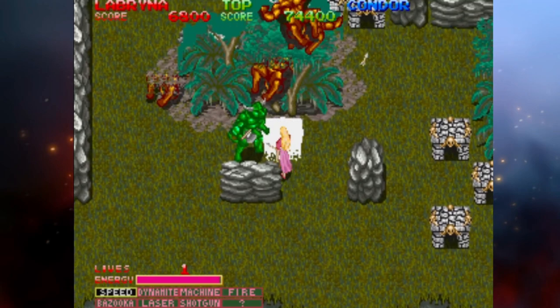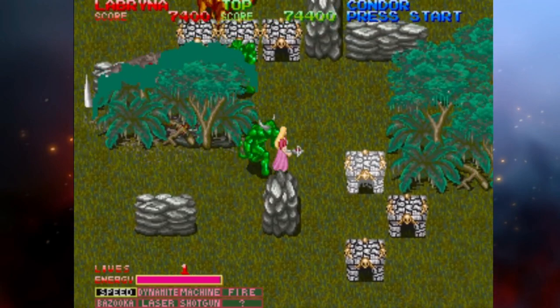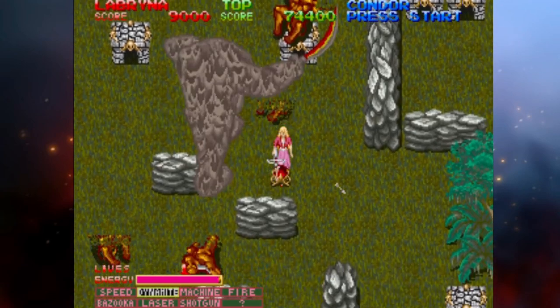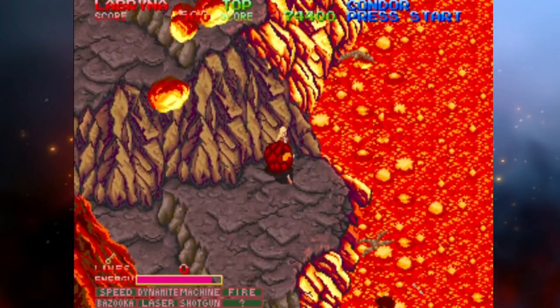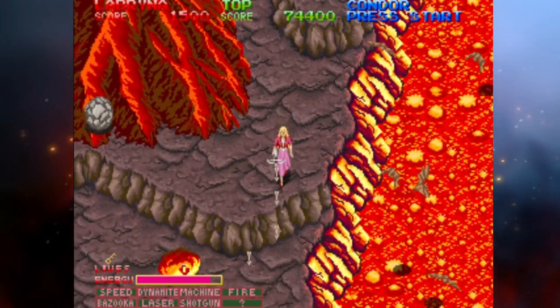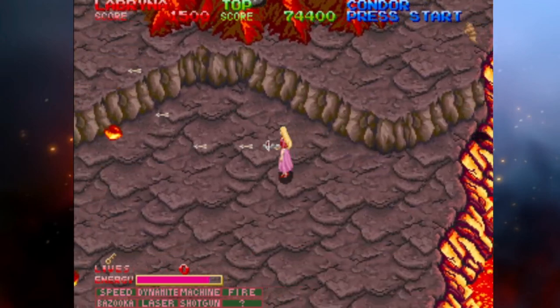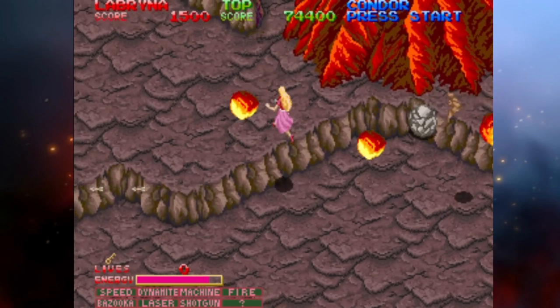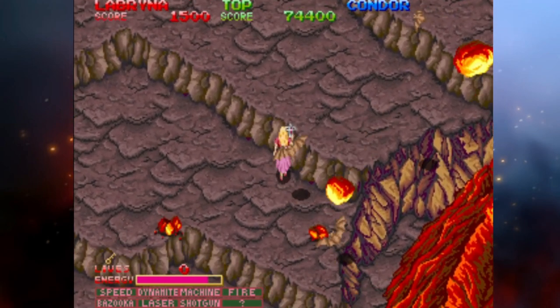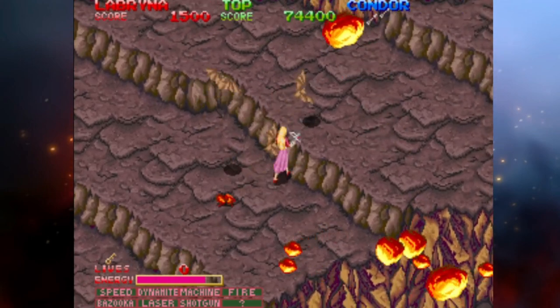The US version starts your characters out with melee weapons — a sword, a whip, or in Zorlok's case a spear. The other big difference between the US and Japanese versions is that the Japanese version has more linear gameplay, with each stage having only one exit. The US version levels have multiple exits and you can backtrack between levels if you wish, but I didn't like that so I went with the Japanese version.